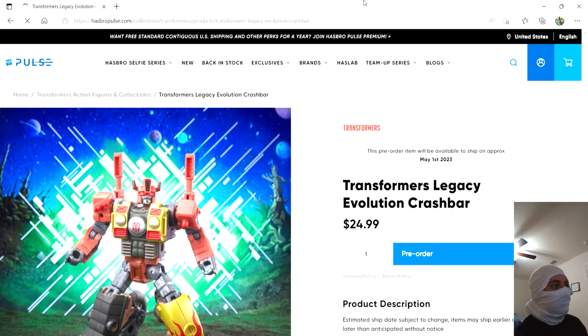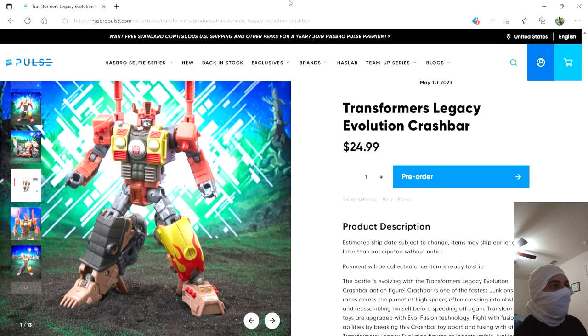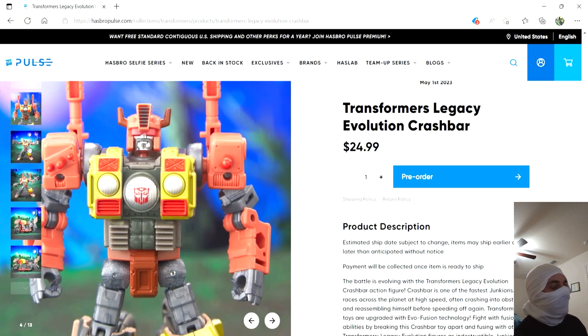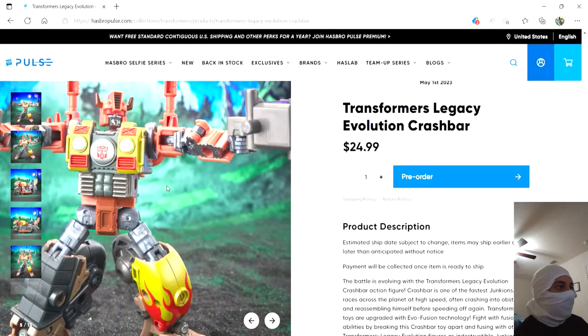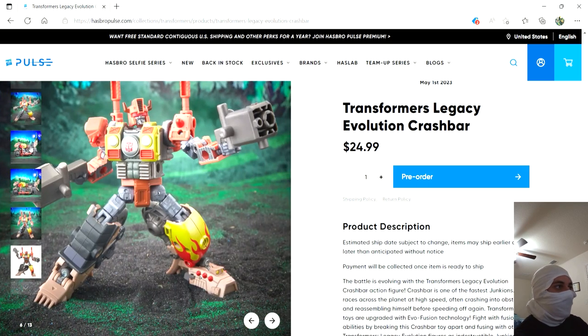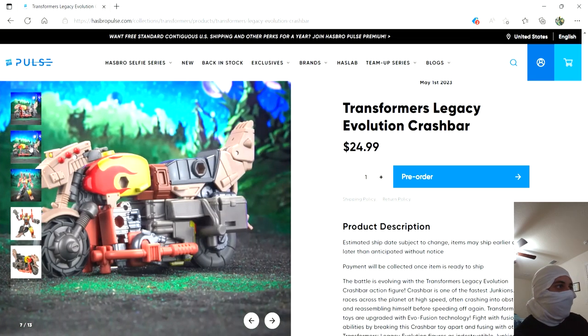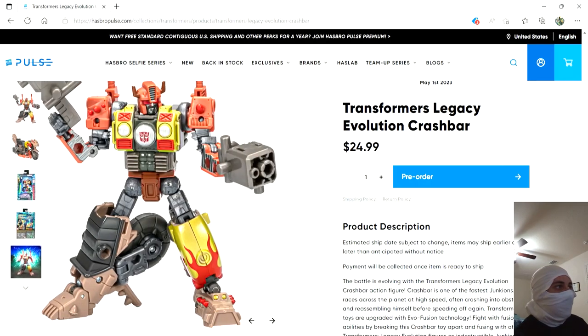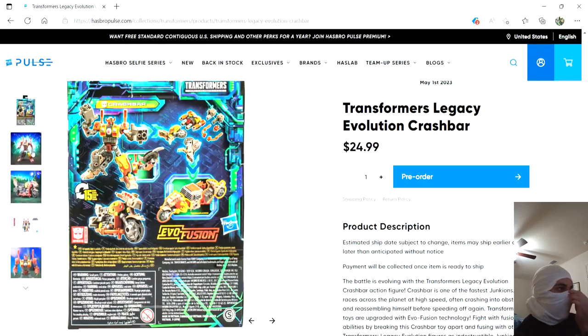Here we have Crash Bar — yeah, I definitely want this. He's a Junkion and I'm buying every Junkion they do. The motorcycle mode is really cool looking. I still don't have Scraphook, and I'll probably get Tarn from Wave 1. I actually saw my first Legacy Evolution figure today — I saw Needlenose. It's not what I want, but it's still cool I guess. The robot mode is really neat looking. I'm gonna try to get all these pre-orders in soon — I'm just kind of recovering from some recent purchases.